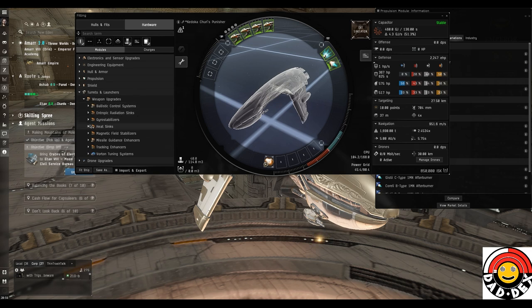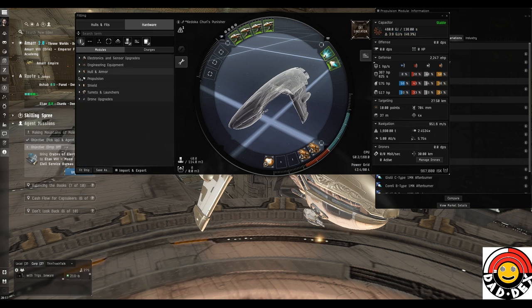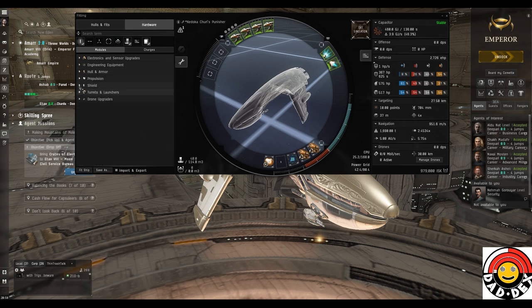For low slots: weapon upgrades. For lasers, heat sinks are the weapon upgrades - we've got the Heat Sink I or compact version; we'll use the Heat Sink I. Each one adds 10% to laser damage, though you get a stacking penalty so the second one adds about 8%. Next low slot: damage controls. We've got a choice between a Damage Control I and compact version - we'll go for the regular version. That increases the ship's resistances, reducing damage taken from hits. I'll explain everything more thoroughly in future videos.